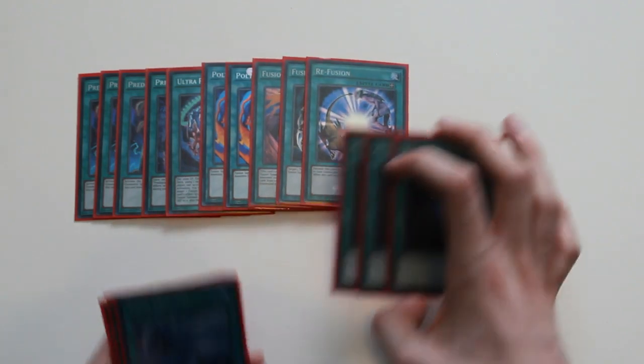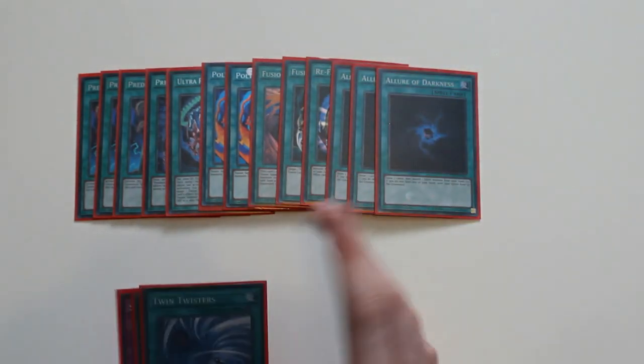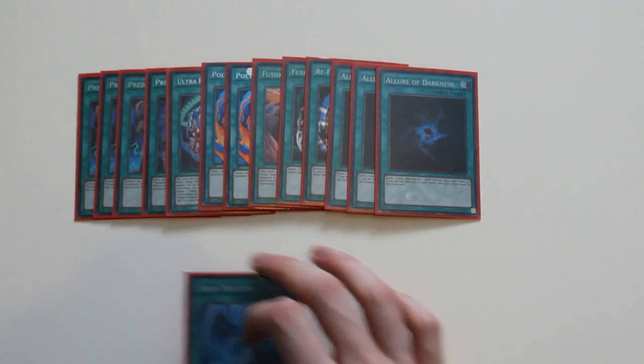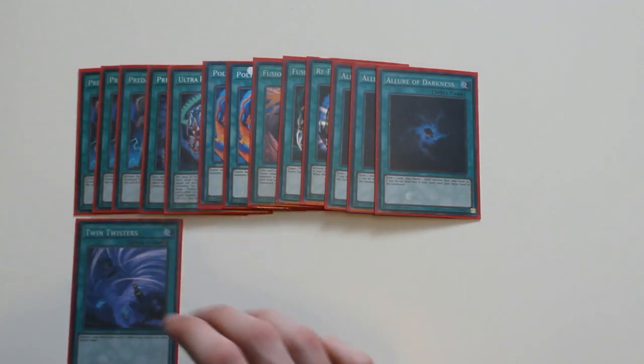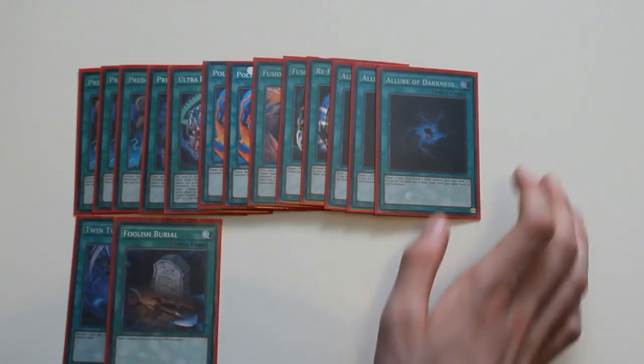For draw power I play three Allure of Darkness, since most monsters in the deck are dark monsters so it works well. I play one Twin Twisters — I found that playing two became very cloggy and was a problem. And then I play one Foolish Burial. That's it for spells.